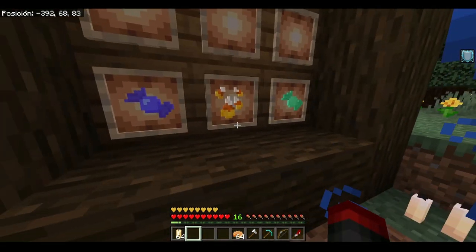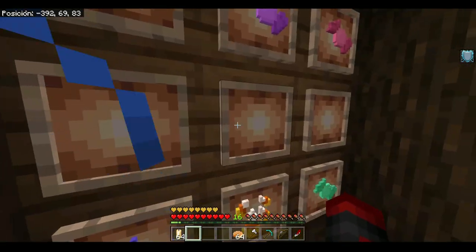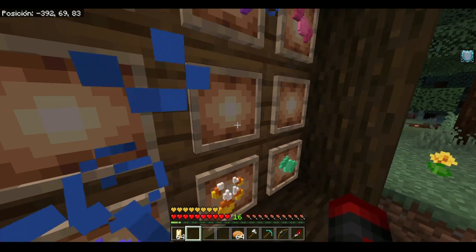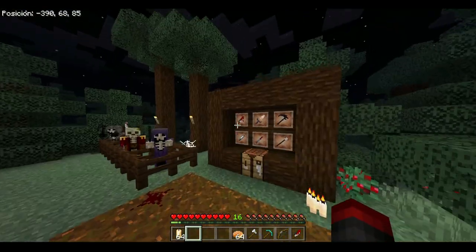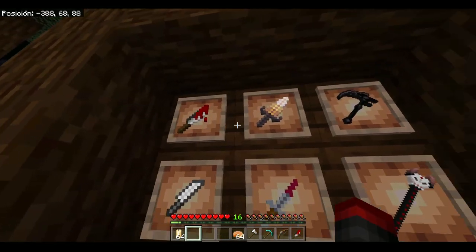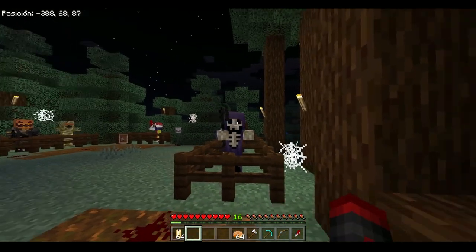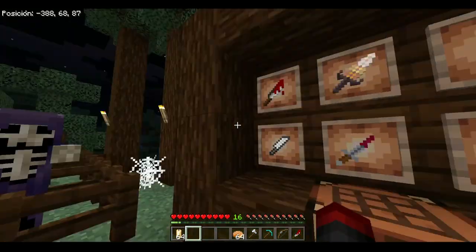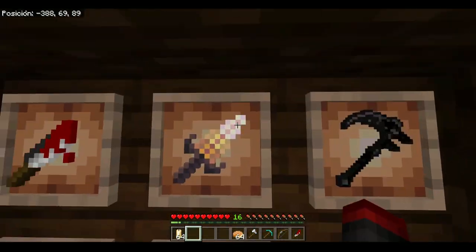You may wonder: how do we get these candies and the buckets we just saw? Well, the sweets are dropped by the mobs that the addon adds, and the buckets or the apple are dropped by specific mobs like the bosses. The next section of the addon will be the weapons it adds.